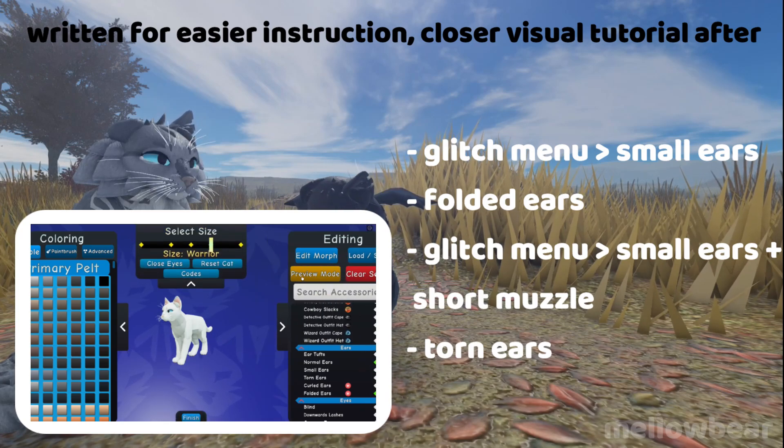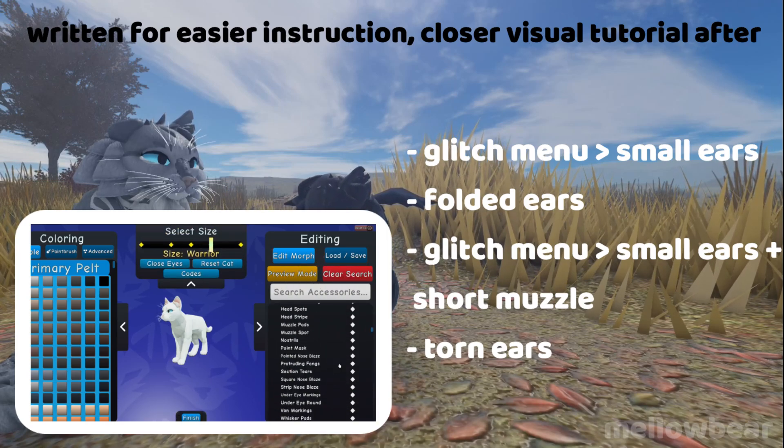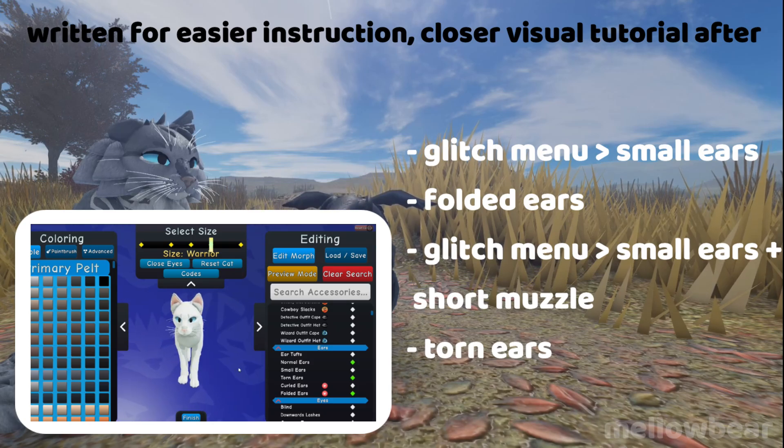With the default morph equipped, open the glitch menu and equip small ears. Close the glitch menu and equip the folded ears. Open the glitch menu again, equip small ears and short muzzle. Exit the glitch menu and equip the torn ear.